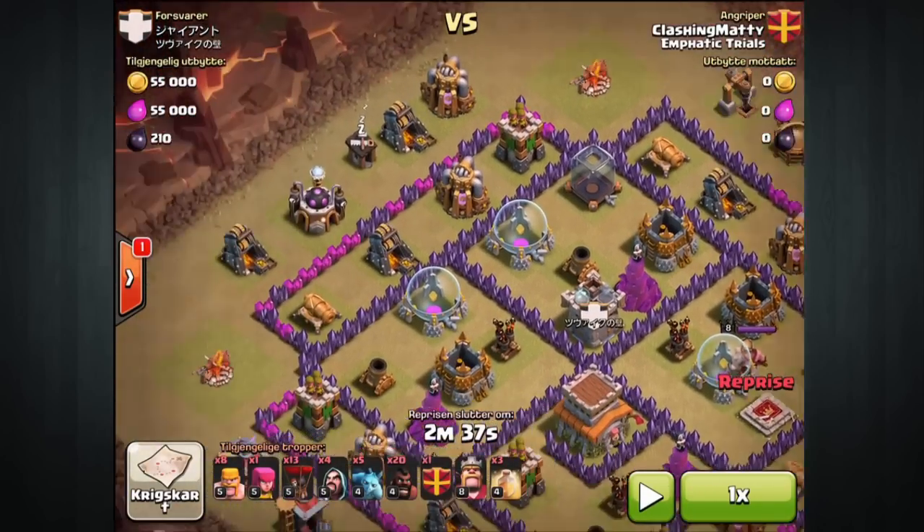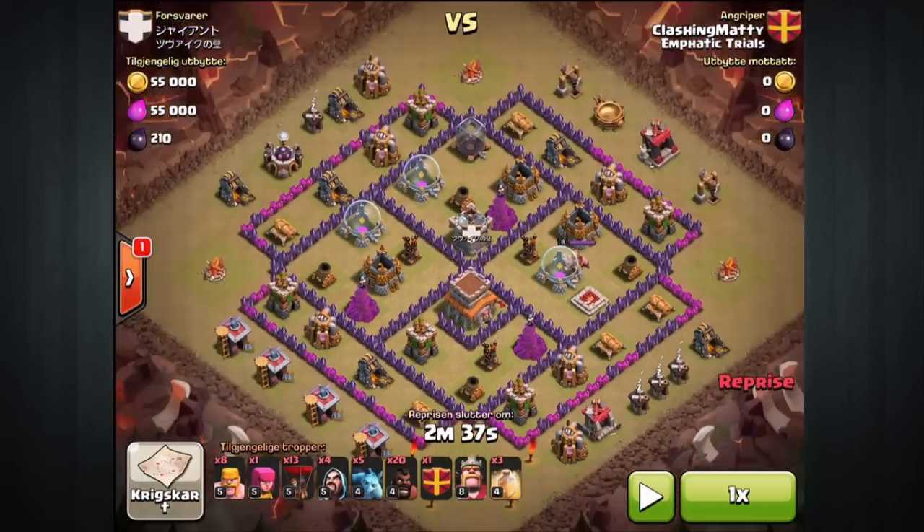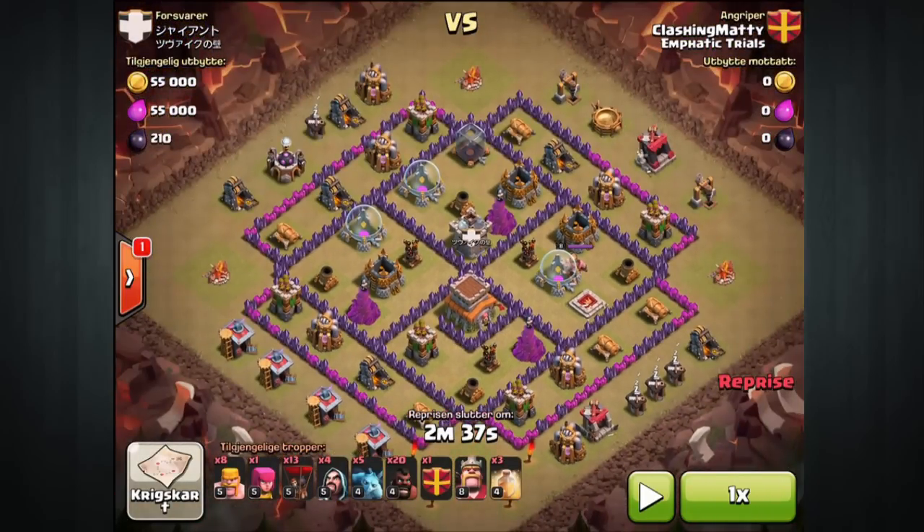Looking at the base, I just took out the easy exposed defenses. I knew it was gonna get the CC pull because of the loon pathing and where they actually go — that was the easy bit. Once those defenses were down, you can see the bottom clump of defenses and then they move into the core as well. It was just natural that the hogs were gonna go in that way, and it just really worked out well.